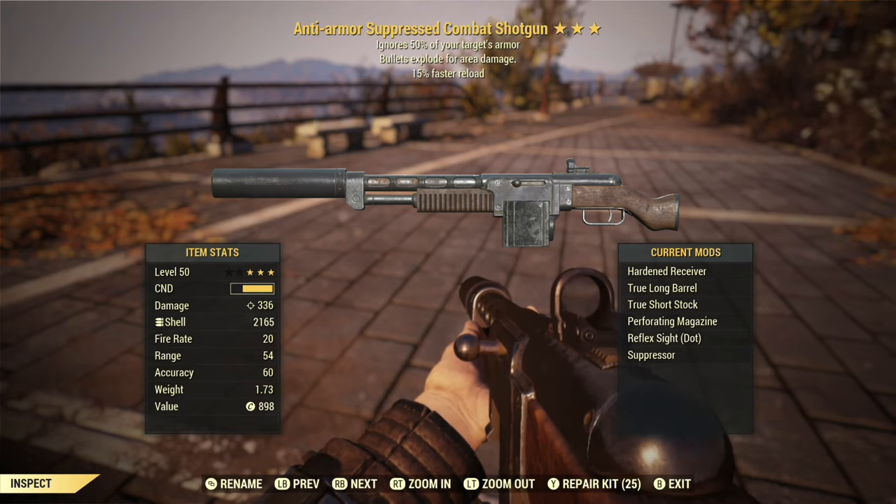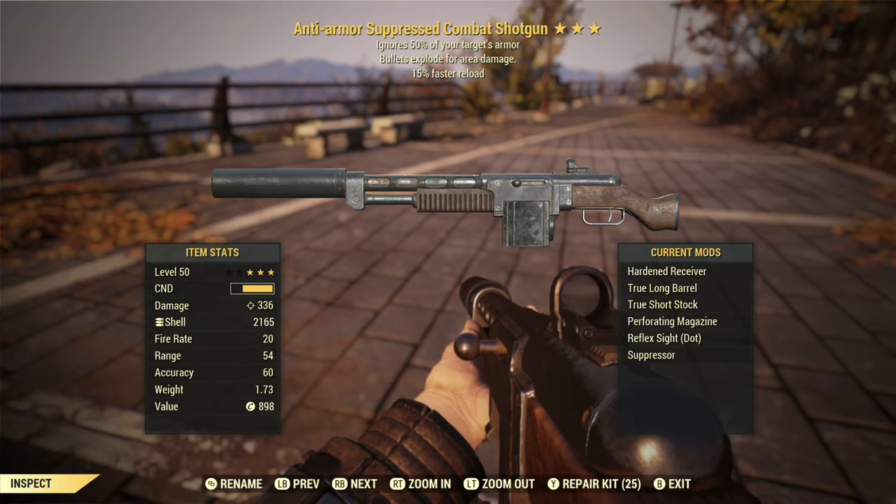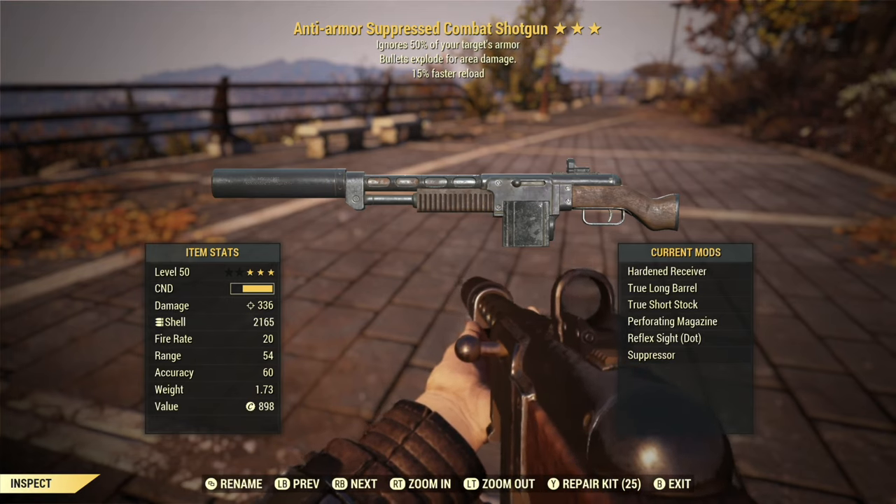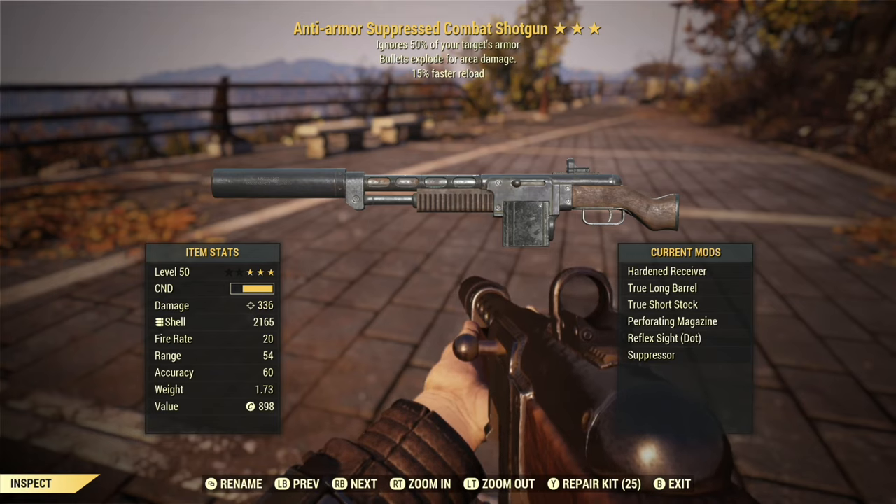We've also got exploding bullets, so we've got extra damage from that. And faster reload is going to help speed up our reload speed. We put on the hardened receiver for the highest damage possible, true long barrel, true short stock. I'd prefer a full-size stock, but I didn't have it available, so we'll work with what we've got. We're suppressed and we've got a reflex sight.